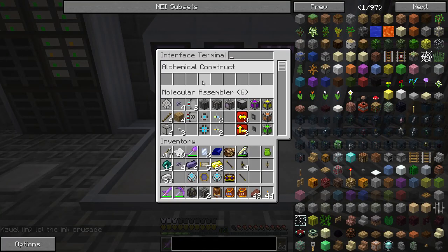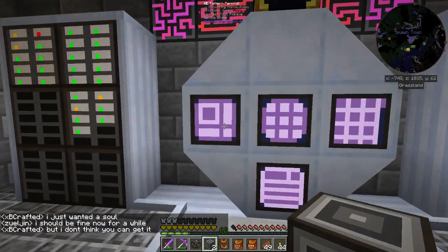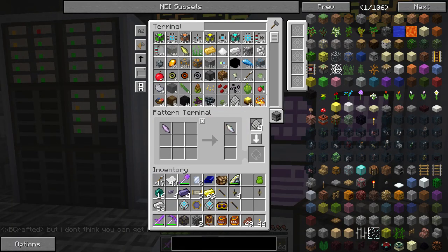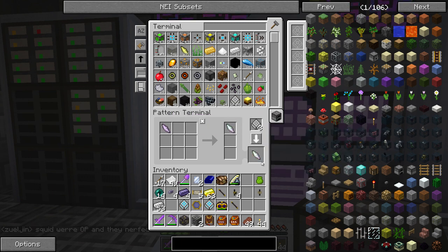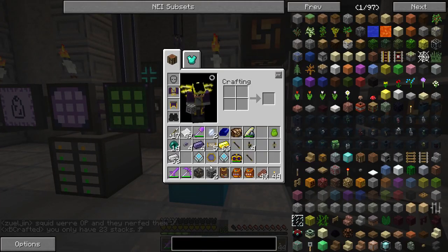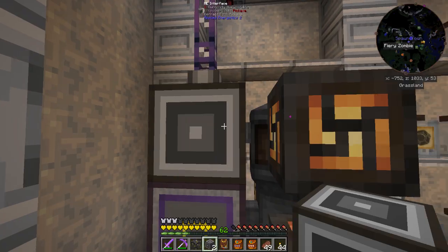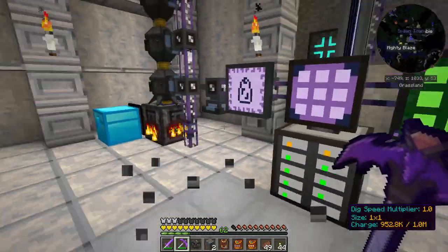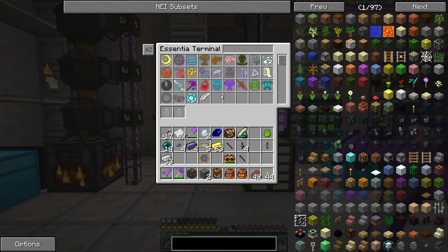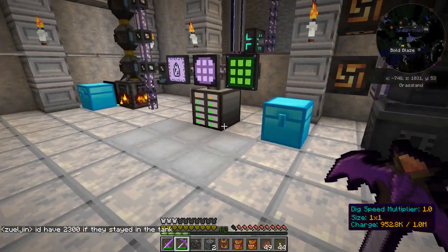Awesome — I made up a recipe for thaumium and one for the balance shards. For the balance shard, you just take any one shard and put it in there, put the balance one there, and say 'make a pattern.' I did that for thaumium as well — iron in equals a piece of thaumium. This thing will figure out what types of essentia are needed for the recipe and then put in that single item required.